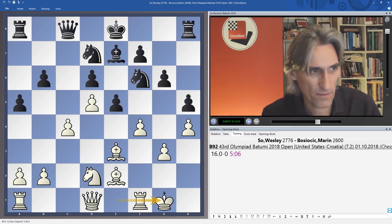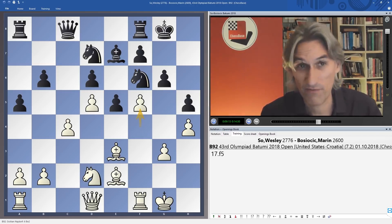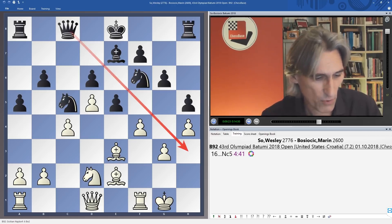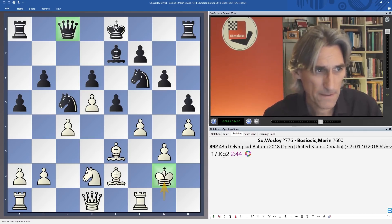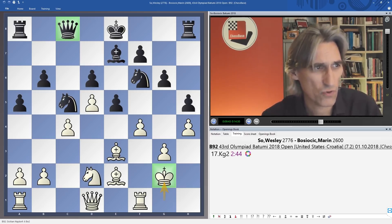Castles from Wesley. Now if black castles, we can push on with f5 with very nice pressure. Black played knight c5 — probably his idea, looking down at h3 — but that gets cleared up very quickly just by advancing the king to g2. The queen is a bit misplaced, and white's attack looks quite strong now.